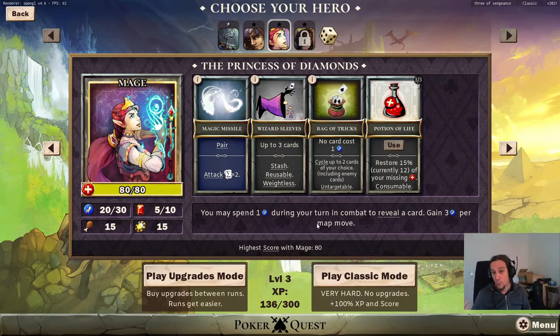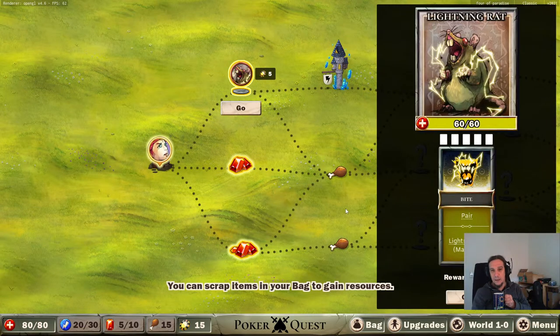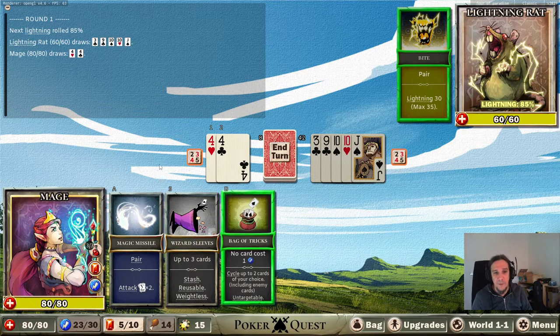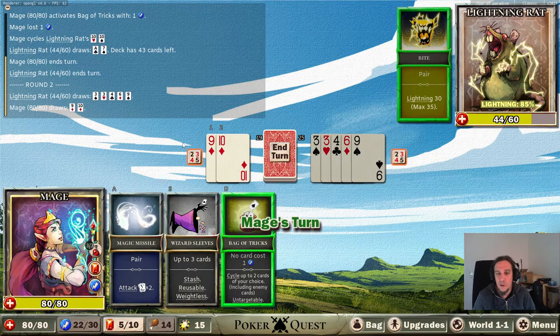What I totally adore is that people who love roguelite mechanics can grind the game to make it easier, whereas try-hard people like me can go for classic mode and opt out of those roguelite elements. Kudos to that - I haven't seen it done that well in a while. That's a great great way of solving the dilemma of roguelite versus roguelike. Well done! This way I can choose for myself - I like that.